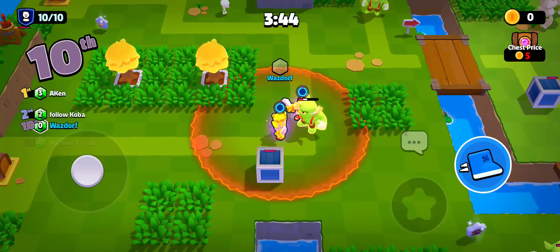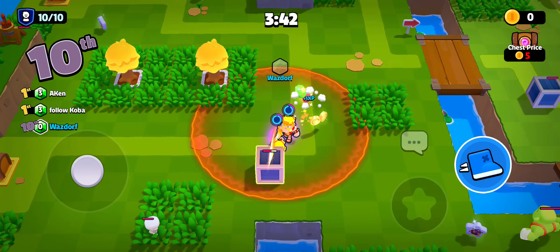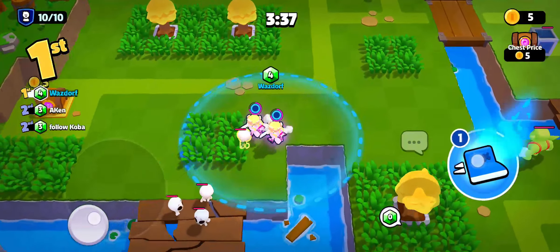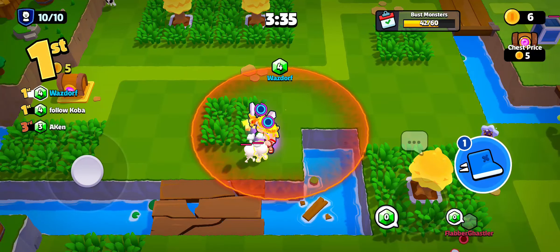You can see your characters fighting with the opponent to get the gems or the points on your game Squad Busters. That's how you fight on Squad Busters.